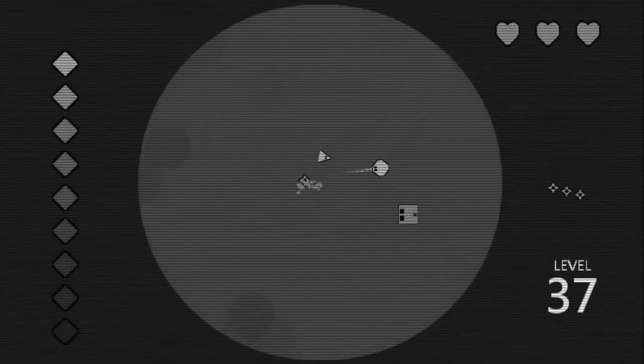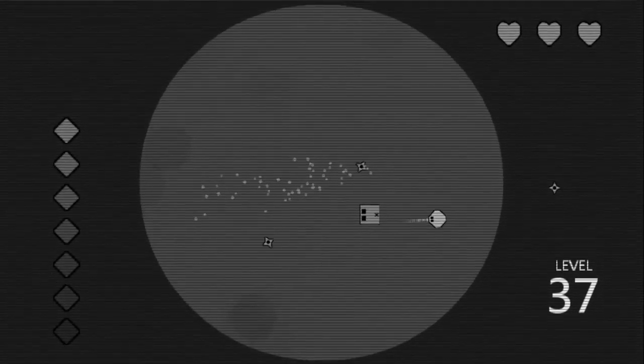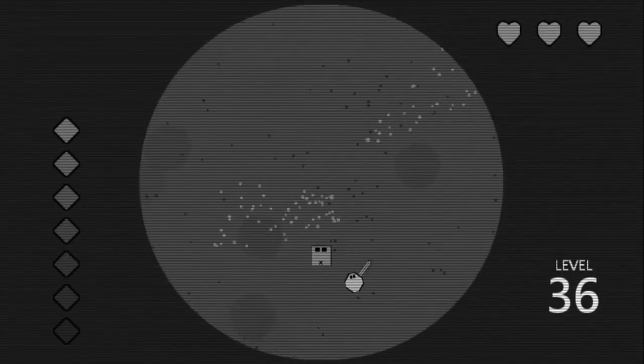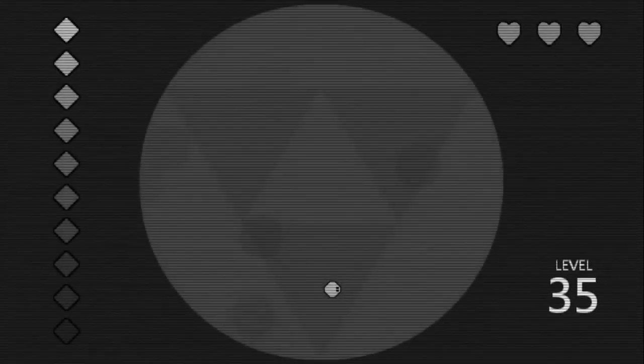Sometimes you're faced with just one enemy and at other times you have to take down a whole squad. Don't get too comfortable though. You're timed with a timer on the left side of the screen that reminds me a lot of the WarioWare games. Your shape has three hearts on its life meter as well. However, the real challenge is those three hearts stay with you until you die.